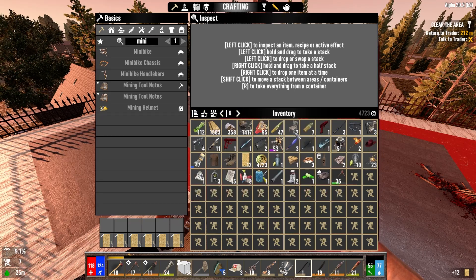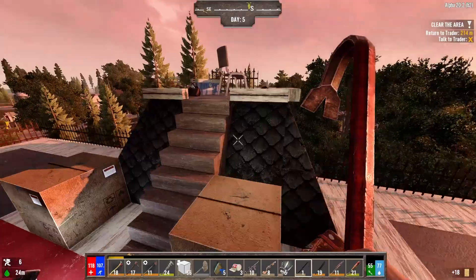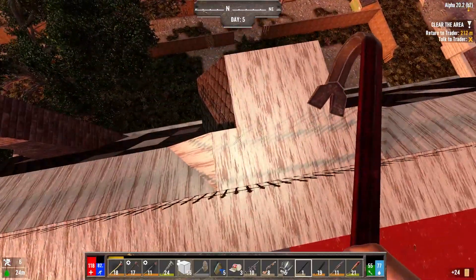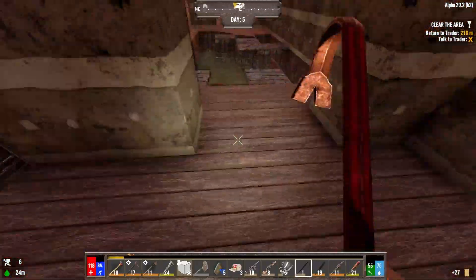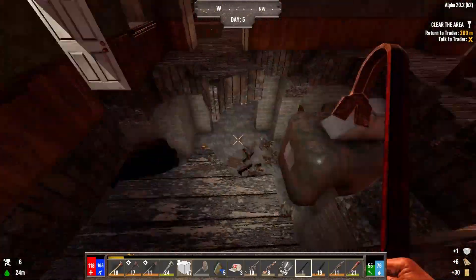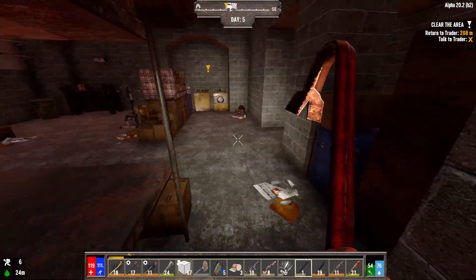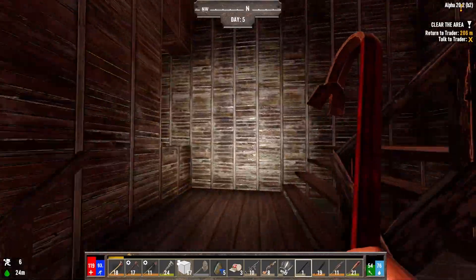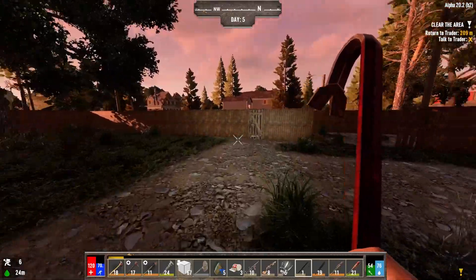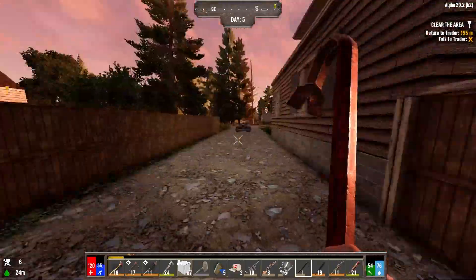Sort, scrap, sort — perfect. What's the best way down that isn't going to scare the life out of me? Back the way I came, definitely back the way I came. Grab that. You lot are idiots — stupid zombies. Out the back, there we go. There's my minibike. That way — let's go back to the trader and get these handed in, it's not far.